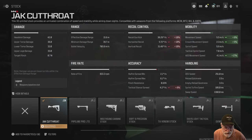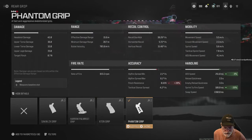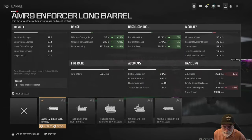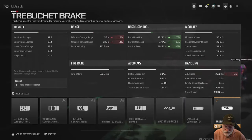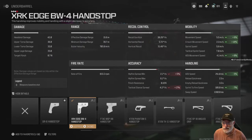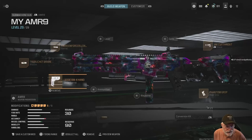There's a 17% increase in ADS movement speed at 4.1 meters per second. I added the Phantom Grip to increase ADS speed because it's a little slow on the AMR9. The barrel takes care of recoil, and the Trebuchet Brake further reduces recoil to almost non-existent. Then the XRK Edge BW4 Hand Stop increases ADS speed — ADS movement speed up 8%, 4.1 meters per second. You're going to be like a photon bouncing off the walls of a boxcar.